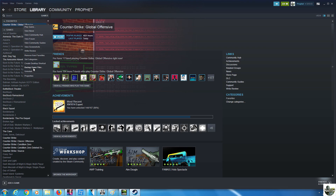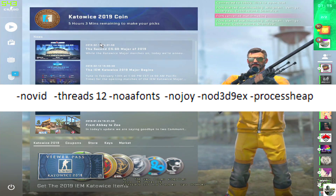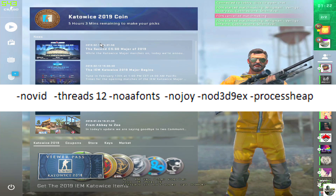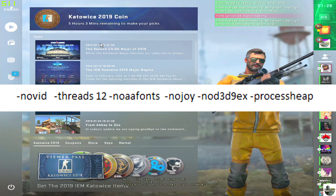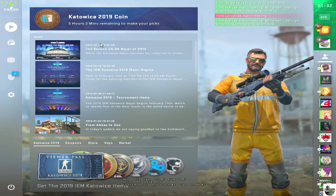There are actually a few important launch options that seem to remove a little bit of click latency. Keep in mind, threads should be set to however many threads your processor has. As for the ones that remove the input latency, that is -no d3d9ex and -processheap. If there are other launch options you want to use, feel free — you can never have enough launch options. And hey, I know that's a lot of steps, but that's it.